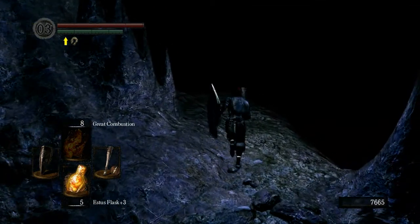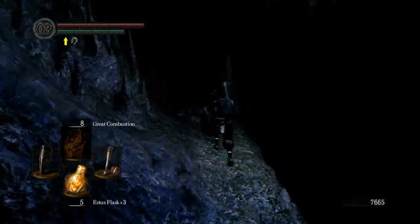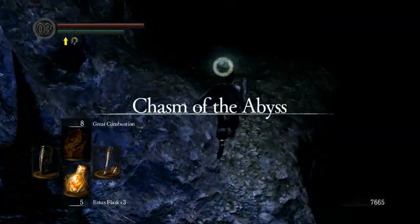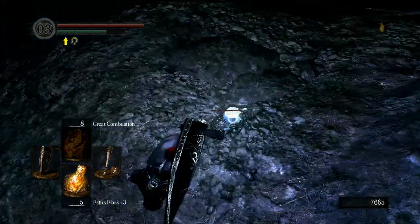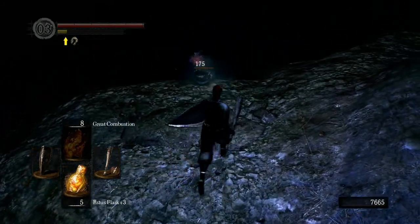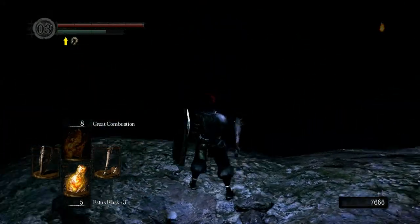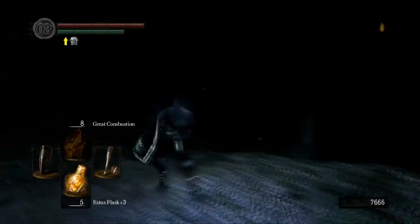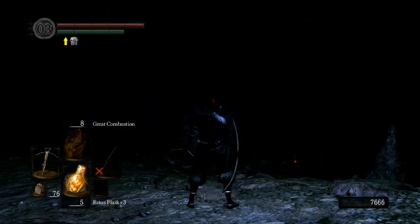I'm heading into the Abyss to grab Black Flame, which is actually the best combustion-type spell. I equipped the Serpent Ring again here because you always want to equip that before attacking a crystal lizard — it increases the chance of getting something besides Twinkling Titanite, such as a slab, which is always nice.